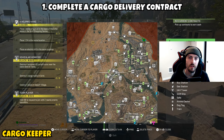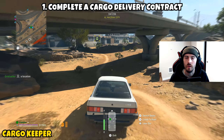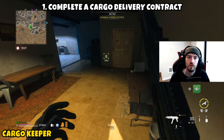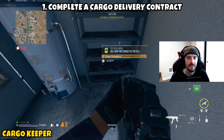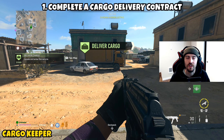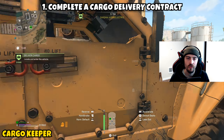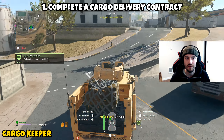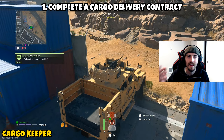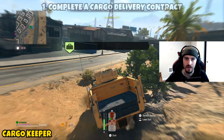Next up is Cargo Keeper, a two-parter. Part 1 asks us to complete a cargo delivery contract. On the tac map, look for green contract phones — there are two types, one with a floating bag over water and one that's land-style. Go for the land one, as the boat version is harder since the chopper usually beams you out of the driver's seat. With the land vehicle you get access to the LTV, and even as a solo you shouldn't have too many issues dodging the helicopter. Drive the LTV to the pickup location and this part will be complete.